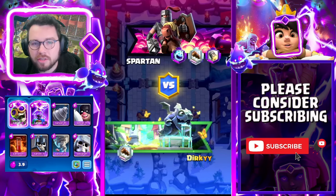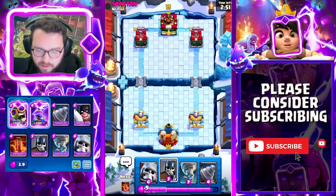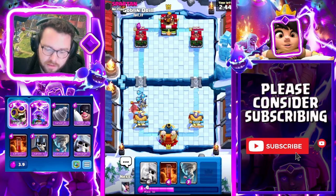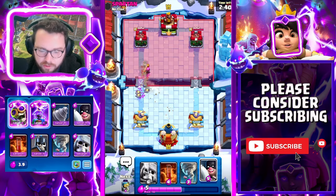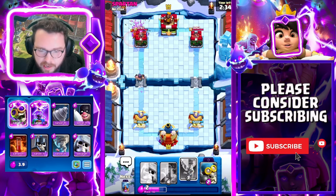Into our next match against Spartan. He gives me the good luck — I'm going to wait and then possibly go in for a drill. This is the first guy all day running the princess tower instead of the dagger duchess. He goes for the firecracker — he's really low on elixir because he just spammed there, so we're going to try and get this executioner on the tower.